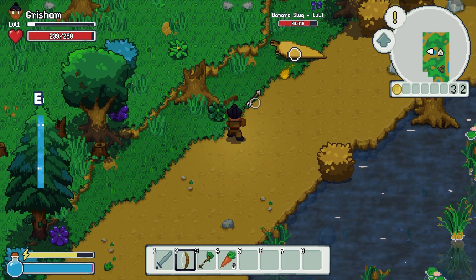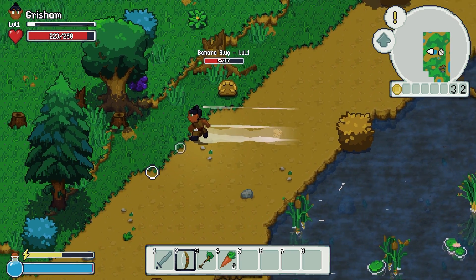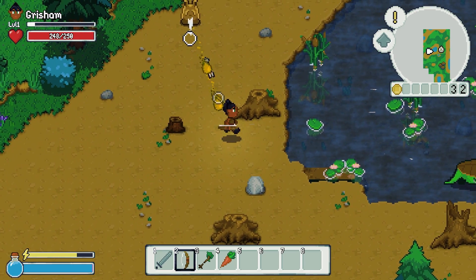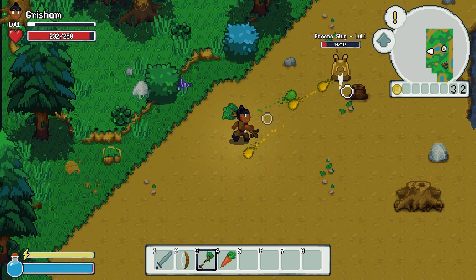I've literally iterated on the water in Wildaria five different times. Early on, once I had enemies in the game, I crafted a combat system that had versatility — once I added a hotbar, charge meter, dodge ability, inventory system, and different weapon types: the melee, mage, and archer.